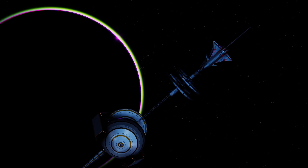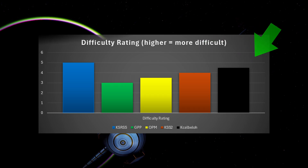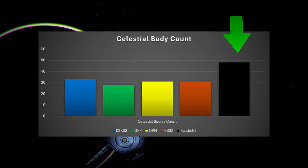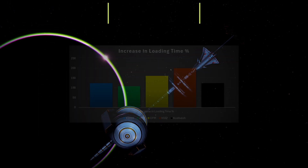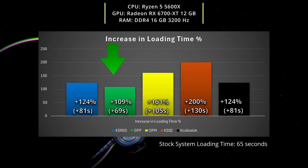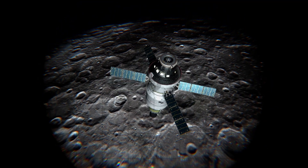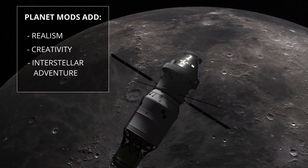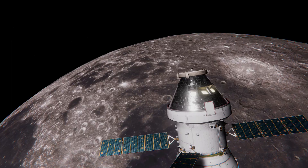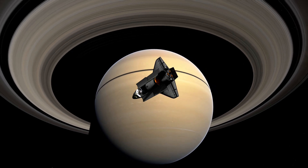Now let's look at the results with graphs. In terms of difficulty, KSRSS and Kekalbolo take first and second place. In terms of celestial body count, Kekalbolo is by far the winner. And in relative increase in game loading time, Galileo's Planet Pack is by far the most efficient of these mod packs to run on your device. So there you have it — my top 5 planet expansion mods for Kerbal Space Program. Whether you're looking for realism, creativity or interstellar adventure, there is a mod here for everyone. Don't forget to subscribe for more KSP mod reviews, tutorials and spacefaring shenanigans. See you in the next mission!